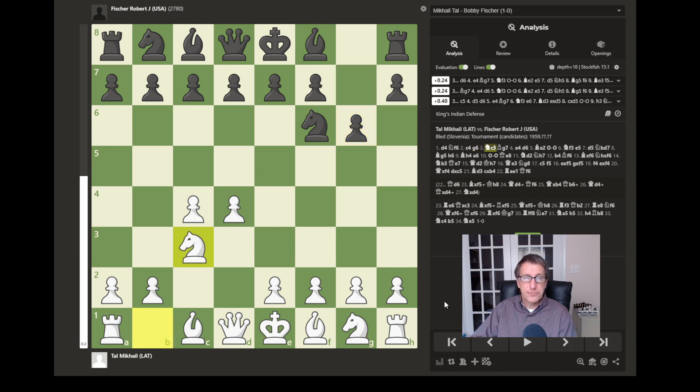Now we have knight to c3, which develops a piece, controls the center, covers the d5 square, and also covers the e4 square, which will allow white to push that pawn forward. Fischer continues development, moving his bishop to g7, where it can eye the center of the board all the way down through to the queen side. It also allows Fischer to castle fairly quickly.